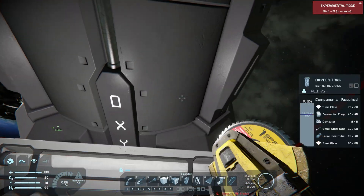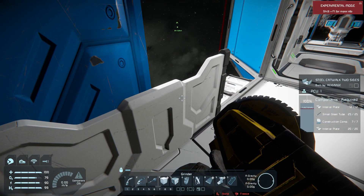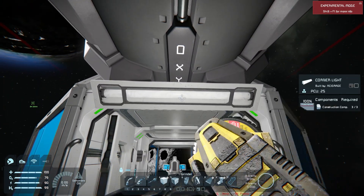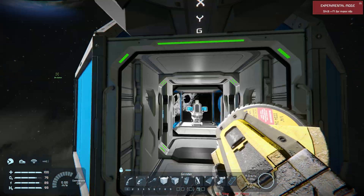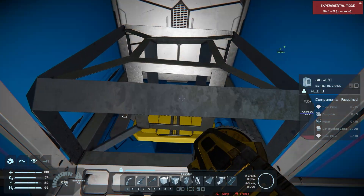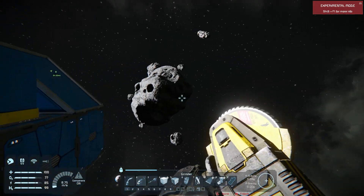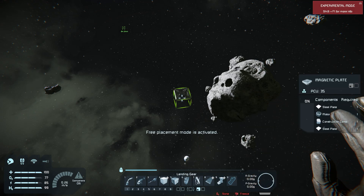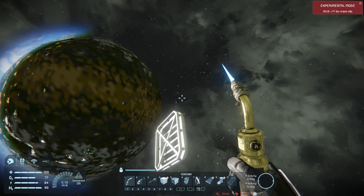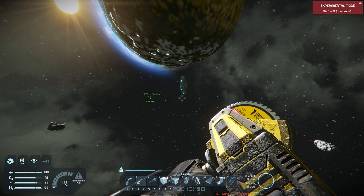We have lots of materials on this space pod that we're not going to need. I already have a flashlight, so I don't need this light. We're not going to use this air vent — who needs a pressurized cabin anyway?